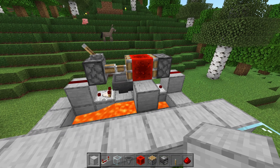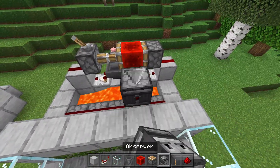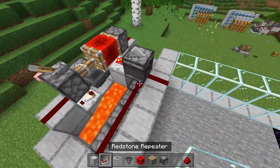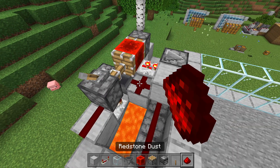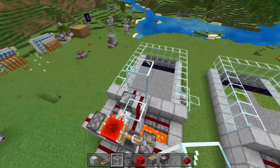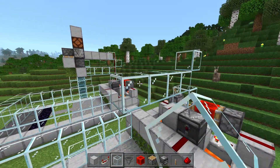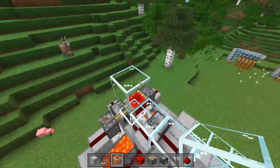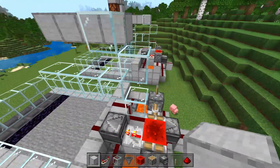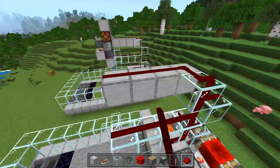Place a block right below this redstone block with a redstone repeater coming out of it set to two ticks. Place an observer looking into that redstone repeater with a redstone dust right behind it, then set down a block here and a block here with redstone dust on top, and place a piece of glass, another piece of glass, and then another piece of glass just like that. Build out three blocks, come up one, break this block, and create another trail of blocks, then throw redstone dust all over these blocks.